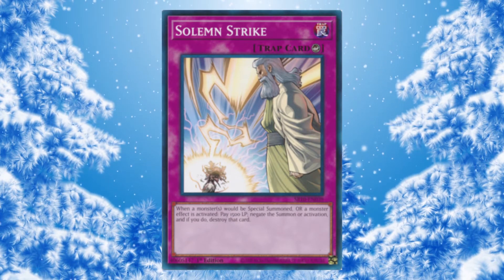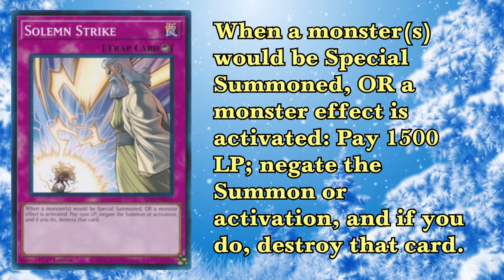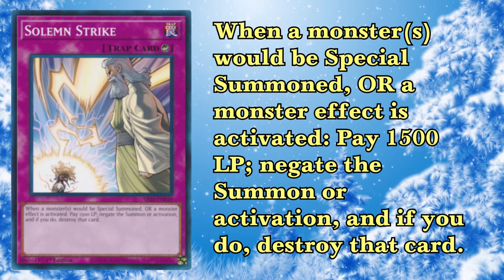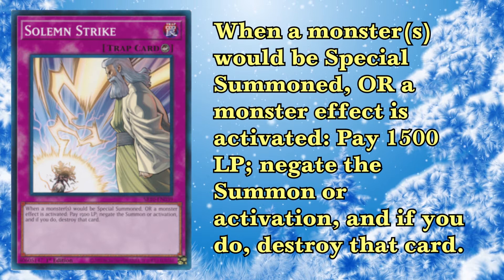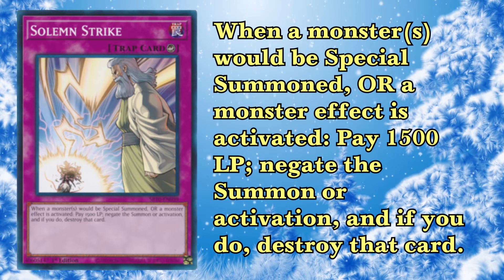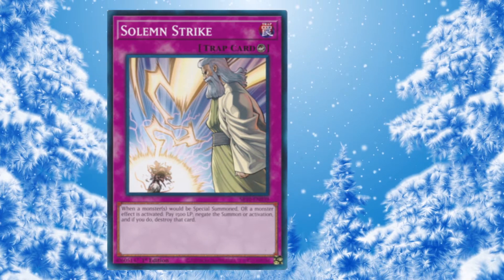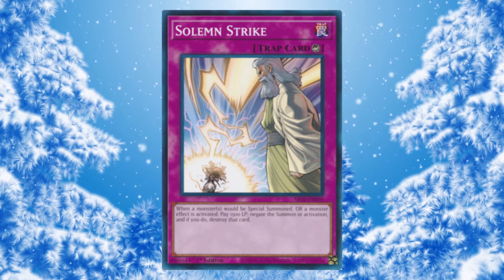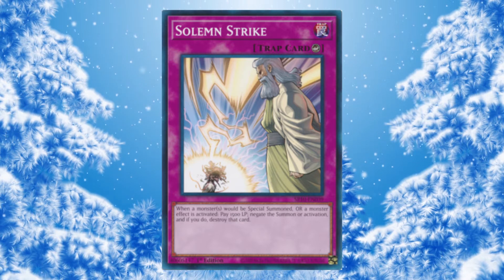Next up at number 12, we have Solemn Strike. Ridiculous — Solemn Strike this high? It's so good. Needle Ceiling into Strike is like the best combo in the game: they negate Needle Ceiling, they still have ten more negates — Strike, and the board's gone. It's spell speed 3 monster effect negation. This card is so good going second because you just board-break them and they can't stop you — the moment they try to stop your board-break, you Strike, and they're stuck unless they have Red Reboot. Spell speed 3 really comes back when decks are putting up like eight spell speed 2 negates, because spell speed 3 just does not care.